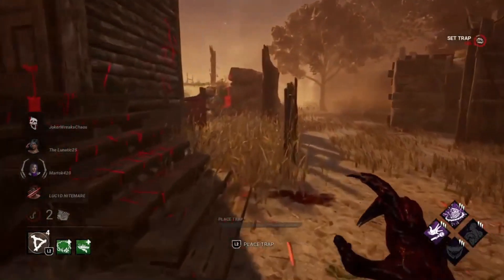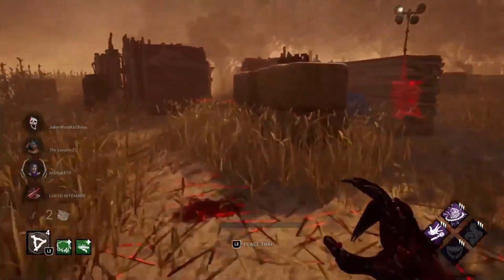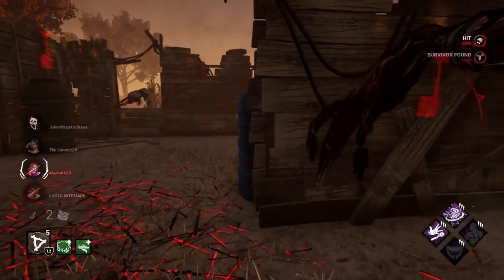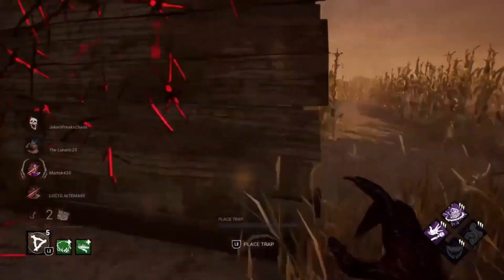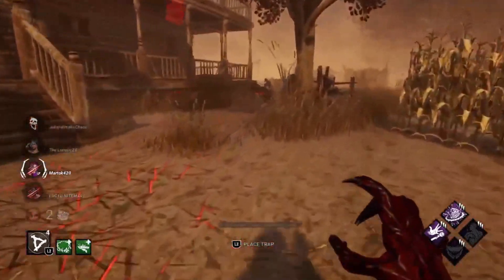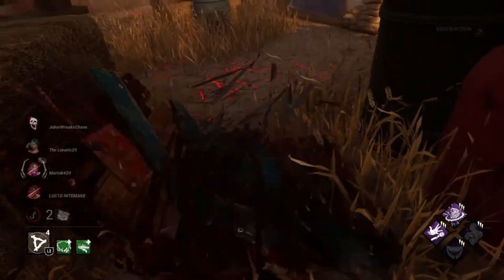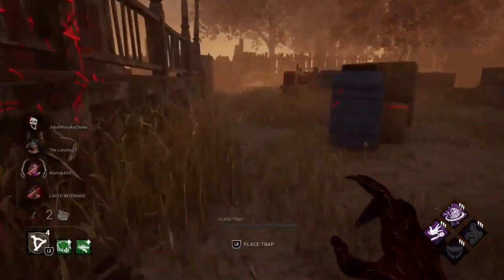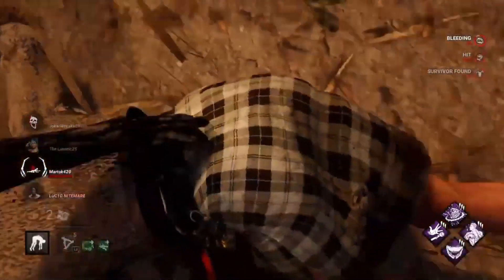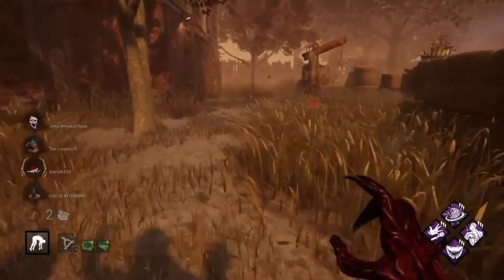I trap here as quite a few survivors have run the back of the house — they've run this route and I haven't had anything there, so I put a trap there. Jinjin gets hit by the hook trap. Yes, I know her name is Yunjin, I just call her Jinjin — that's what we've always called her when we play so it just sticks. I decide to get rid of this pallet now. Survivors are usually creatures of habit — if they run one route once they'll most likely run it again, which is why I trapped the back of the house.